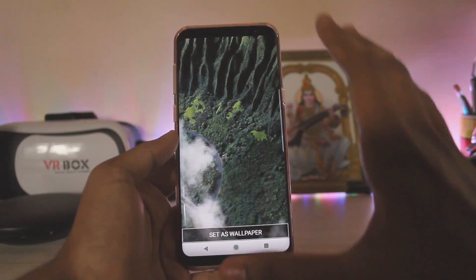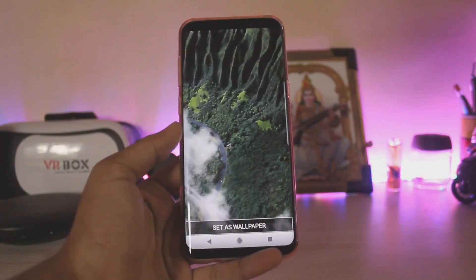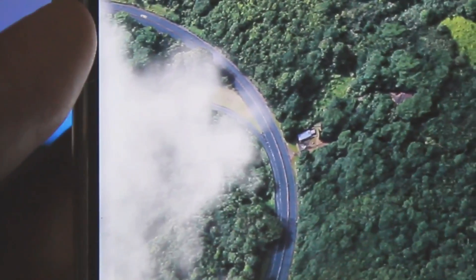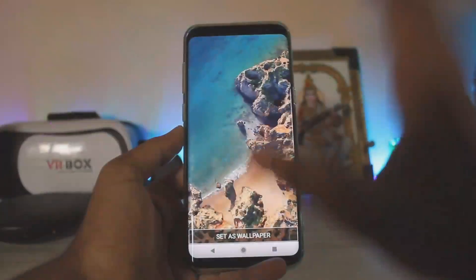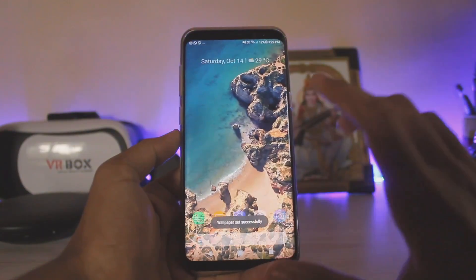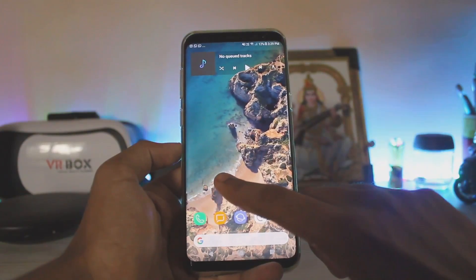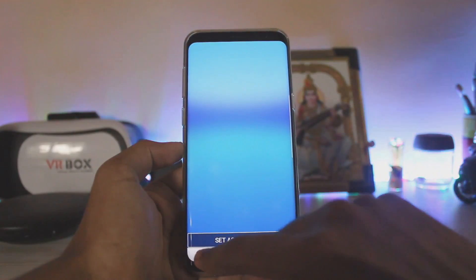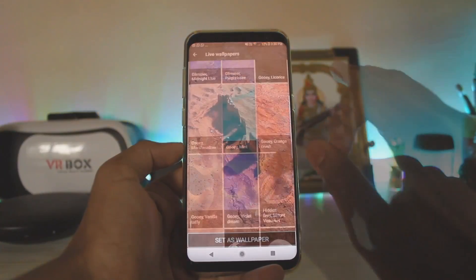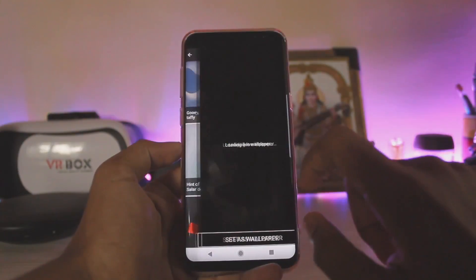You do get very high quality live wallpapers. These are not just static images — the clouds are moving, and these are actually very high quality 3D models from Google Earth. If you zoom in, not only are the clouds moving but there are small little cars moving down there, which is a very good attention to detail from Google. These wallpapers also have parallax so if you move your device they move too. You have last year's ones as well, which are again very high quality 3D models with real shadows and small birds flying.